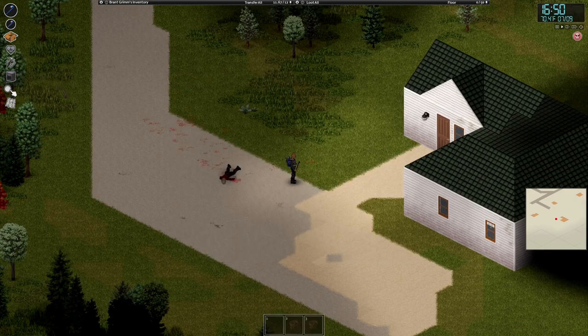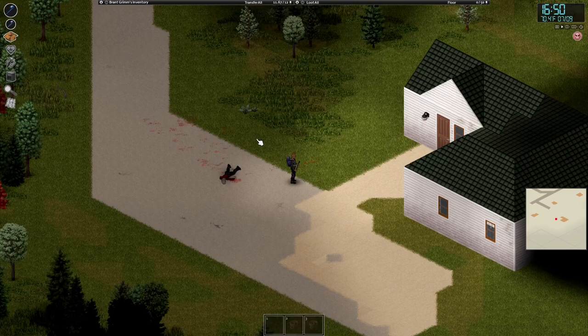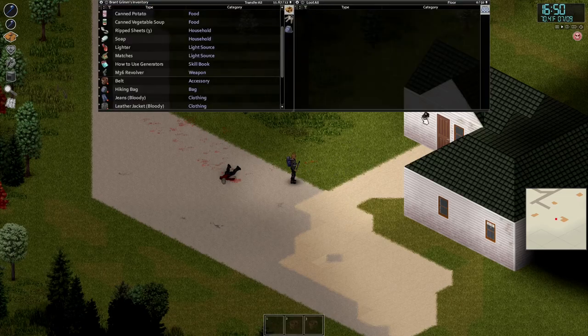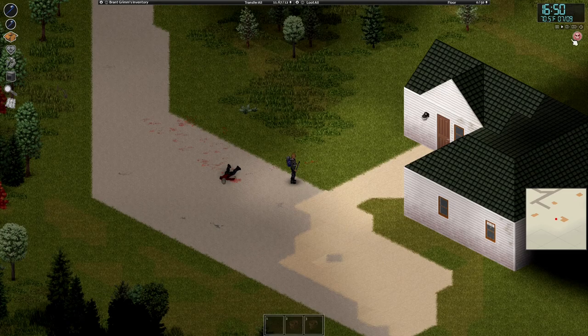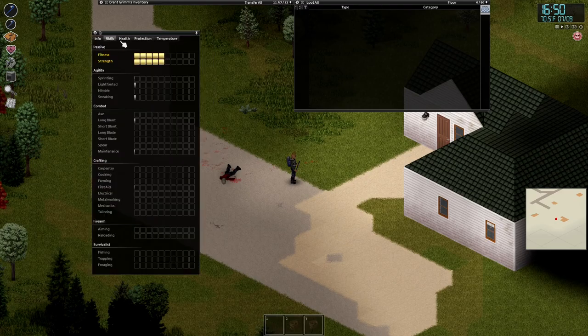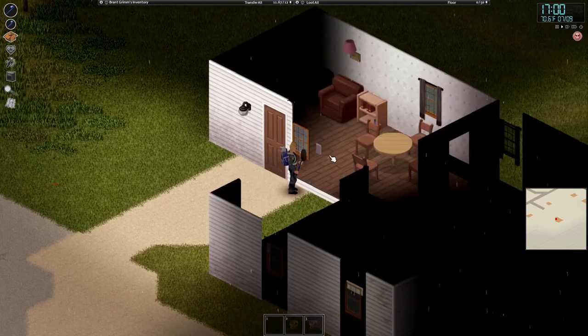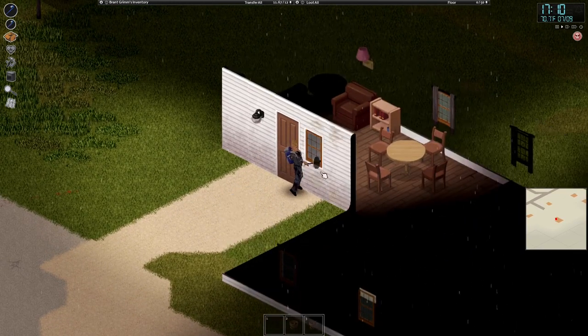Let me check my skills. How do you check your skills? That's checking my map — I'm stupid. I forgot how to check skills — it's P. My strength is pretty good. Light-footed — I'm assuming that's how fast you run. Nimble, sneaking. I heard with first aid you level it up just by healing yourself.